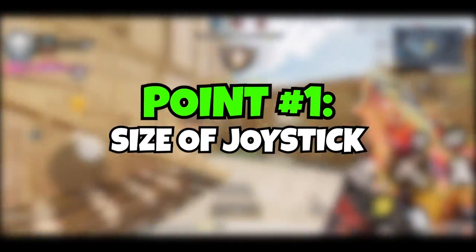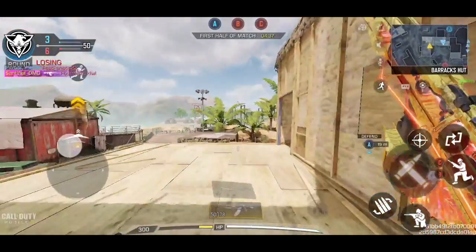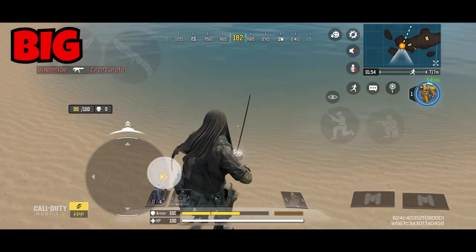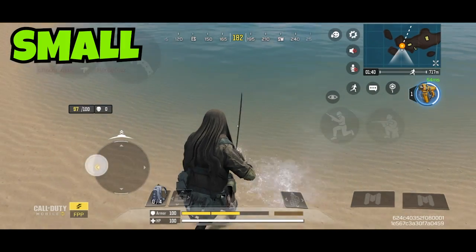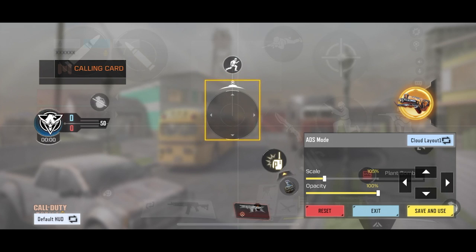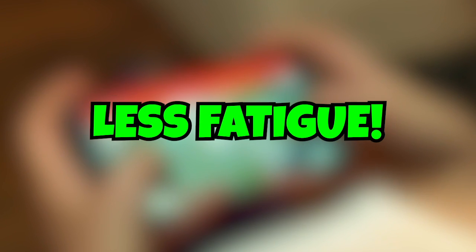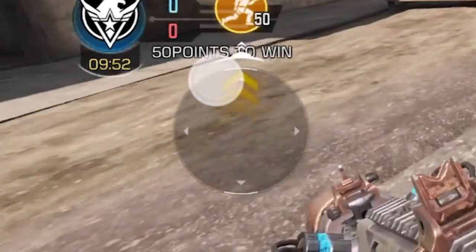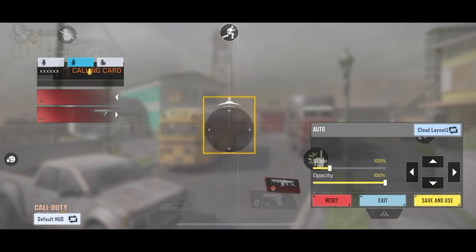Let's begin with the size — should you keep it big or small? This is the strafing speed with a big joystick. Can you see how slow I'm moving? Now have a look at when I use a small joystick — the strafing speed has increased by a good amount. Having a smaller joystick means you can have more aggressive movement, and it's also going to cause less fatigue in your thumb because you don't have to move your thumb a lot. So don't make your joystick too big — keep it small.